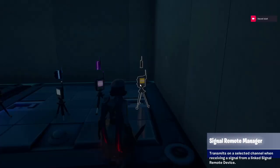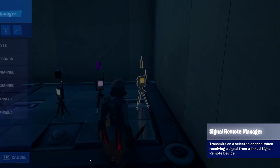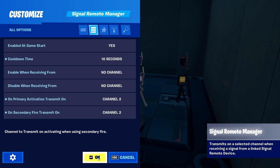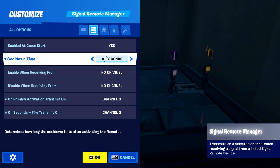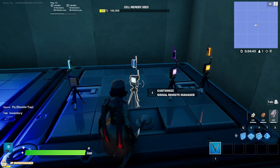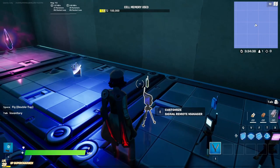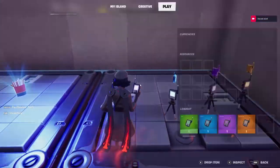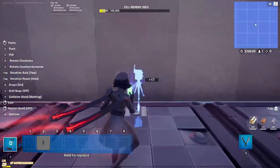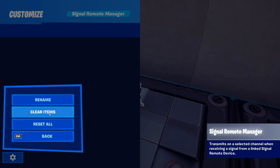First we're going to set up the Signal Remote Manager — just set up a cooldown time and choose an available channel for the two last options. Once you have it all set up, you drop the Signal Remote onto the device.